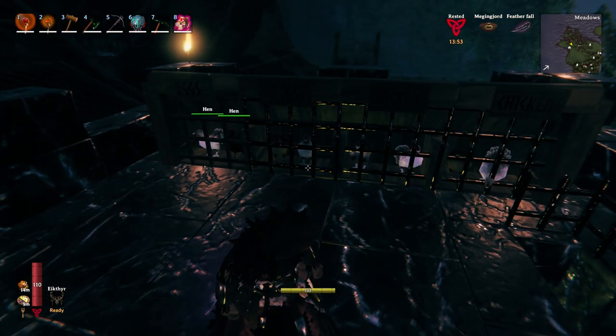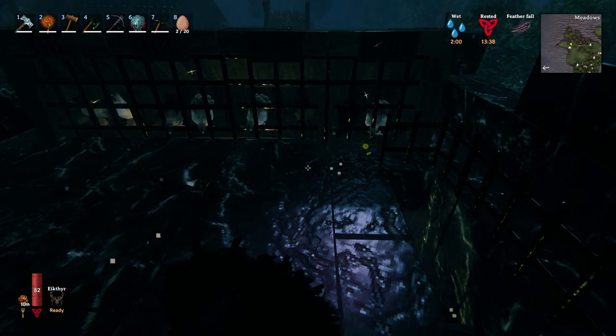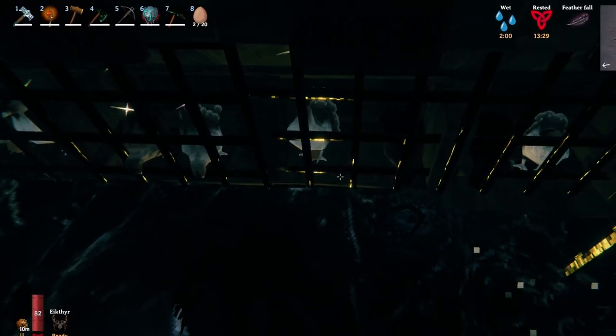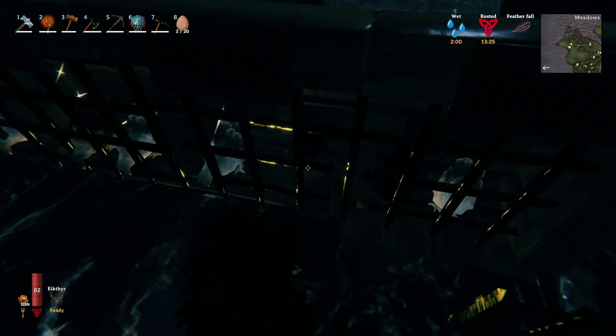It was all working well until disaster struck. The patch came out and my suspicions were correct - they've changed it so the chickens now lay the eggs directly underneath them and no longer push them out the back of the cages. I thought this might be the end of the automated chicken farm as we know it.